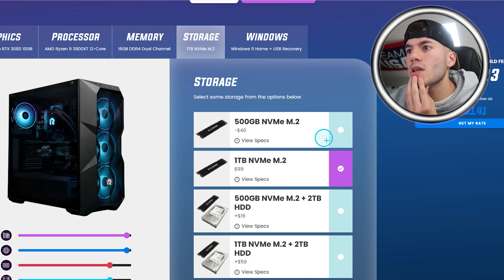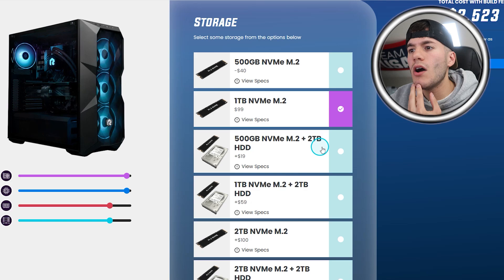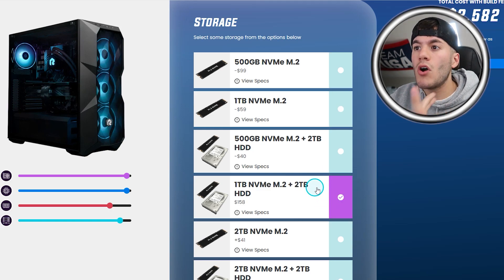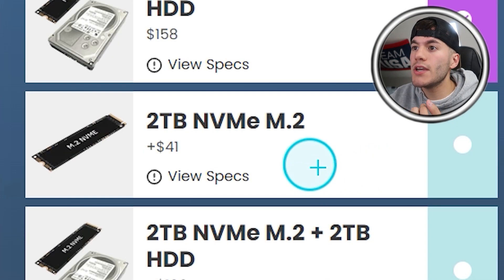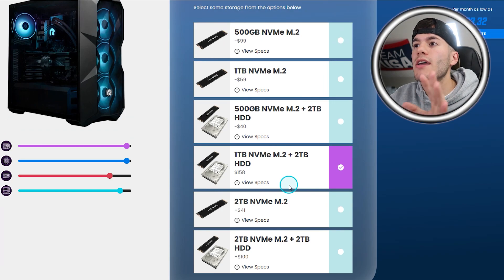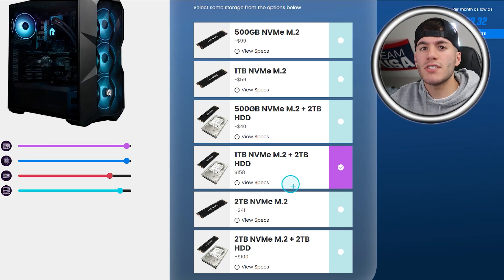Storage — I would say one terabyte because I don't think I need anything more. You can pick between just an SSD or an SSD with a hard drive. So let's go with one terabyte of SSD and two terabytes of hard drive space. That's what we're doing — not two terabytes SSD, that's overkill.